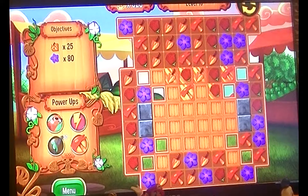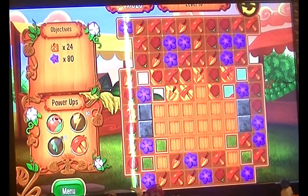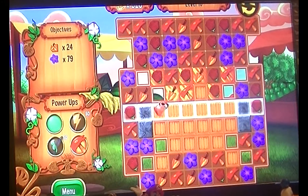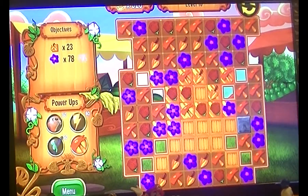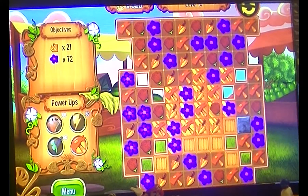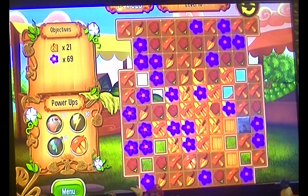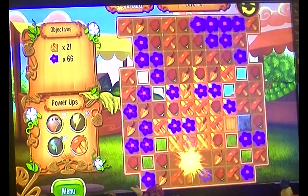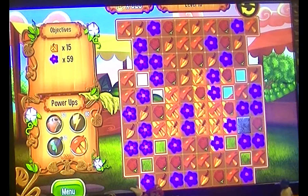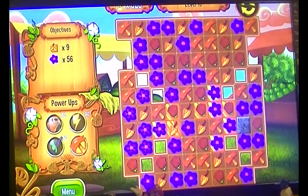It looks like for this level we have the hammer power-up, which isn't actually that helpful. I was actually using the lightning when I wanted the dog. My bad — I wasted my lightning out here because I thought for sure I had the dog, but turns out I didn't. Well, hopefully that only makes the level easier then, because I used the lightning in a place where I didn't want to use it. There were much better spots to use the lightning. So I completely wasted that — it was accidental but I still wasted it.